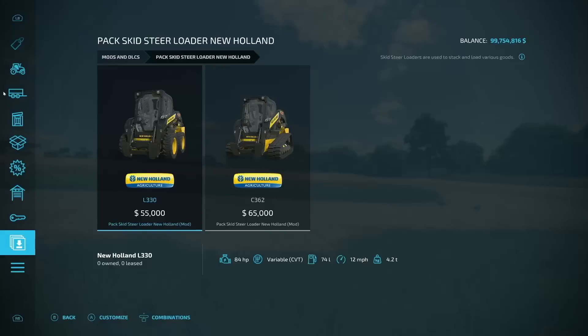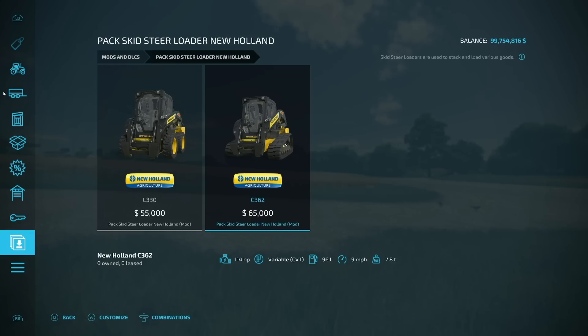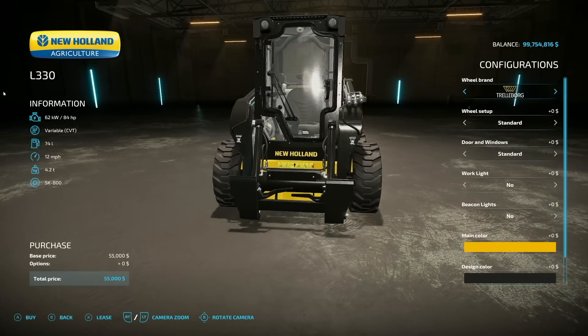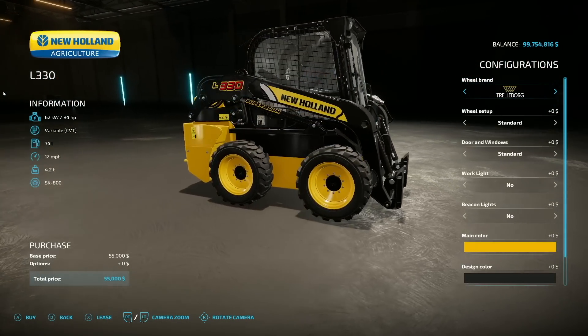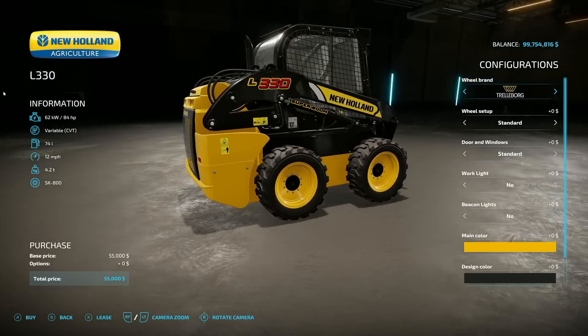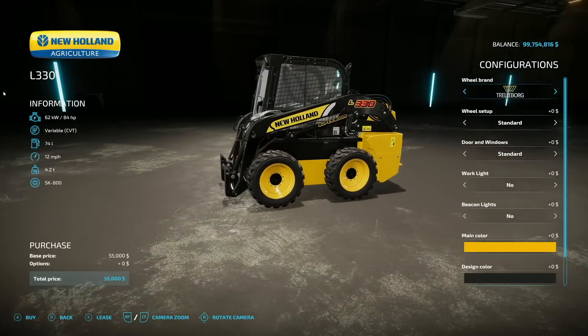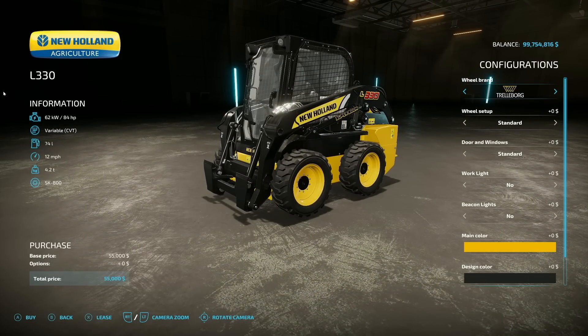Starting off today with some new ones for all platforms: the Pack Skid Steer Loader New Hollands. This brings the highest versions of the L300 and C300 series. They've got better weight distribution and allow for greater load lifting and greater working speed, as well as versatility, performance, comfort, and robustness.